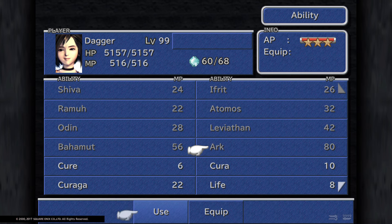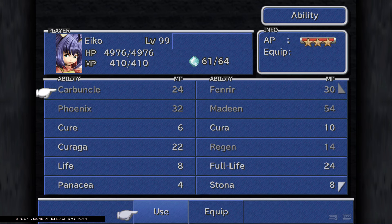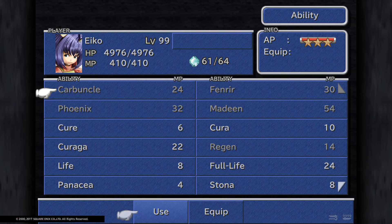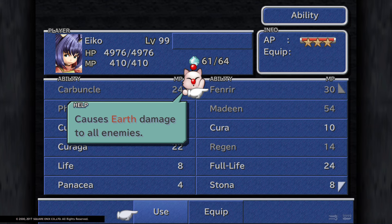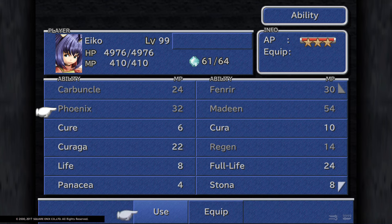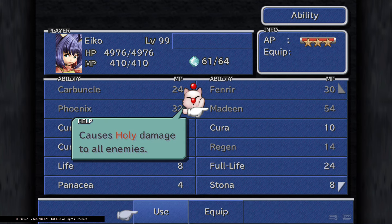Carbuncle adds Reflect to all party members, which could be good if you're fighting a mage. Fenrir causes earth elemental damage to all enemies — it's like Cloud's bike from Final Fantasy 7 but as a summon here. Phoenix causes fire damage and revives party members from KO status, which appears quite often in Final Fantasy games. Madeen deals holy elemental damage to all enemies.